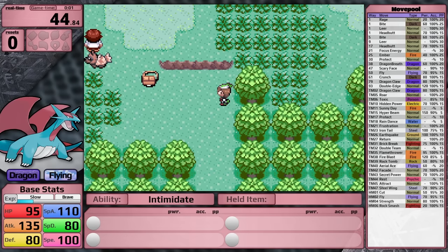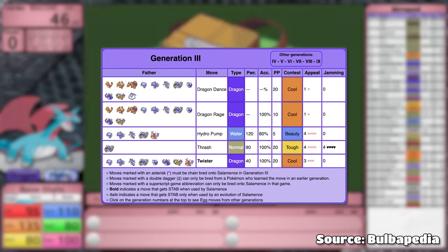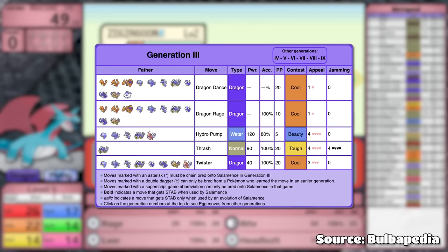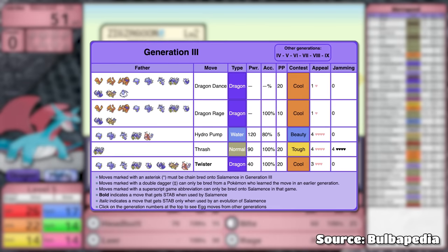I thought maybe it would get Dragon Dance through a prior evolution, but that is not the case. The only way Salamence can get Dragon Dance in Generation 3 is as an egg move. The father has to be Charmander, Charmeleon, Charizard, Horsea, Seadra, Kingdra, Gyarados, Dratini, Dragonair, Dragonite, or Altaria.